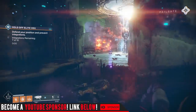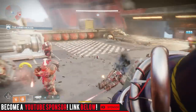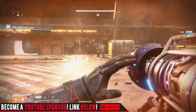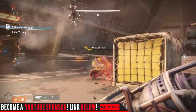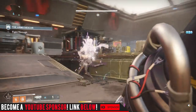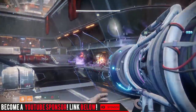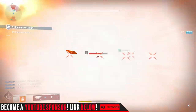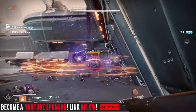When they changed the whole weapon system from D1 to D2 — kinetic, energy, and power — I had my concerns too. But the more I play this game, the more I'm having fun with it. I look at all these exotics and legendaries as toys. Going into a strike, I don't feel the pressure to bring Gjallarhorn, a high-impact sniper, and a scout rifle. I love that auto rifles are so good in Destiny 2 — very effective in both PvE and PvP — and there are so many different types. I like mixing and matching pulse rifles and hand cannons without feeling like I have a crutch.